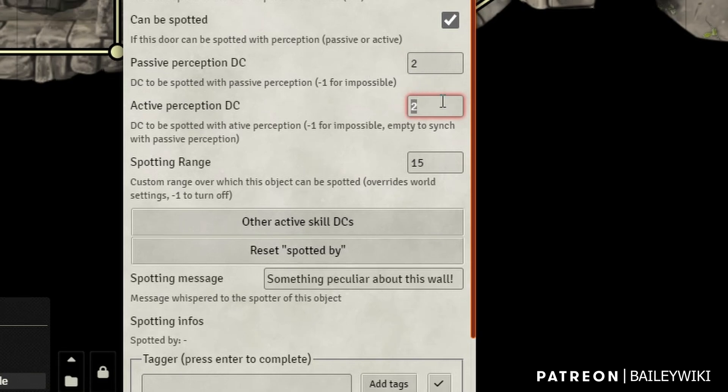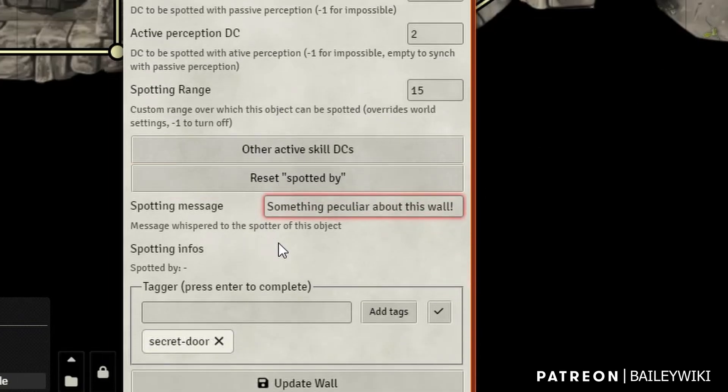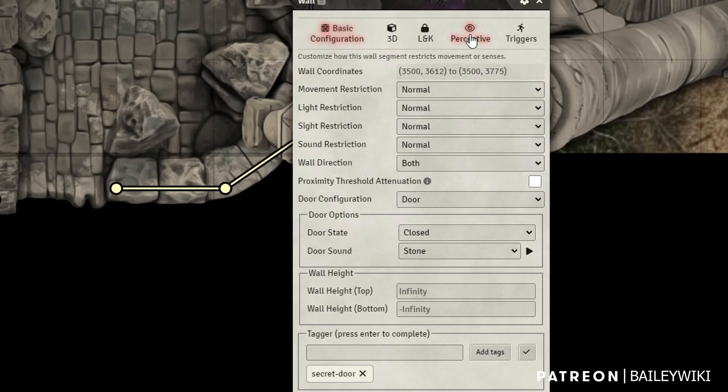I'm going to give it a DC because this will reset itself given the way I have the setup — a very low DC. It can have a passive or an active DC, so if I wanted a player to roll a perception check and if they were close enough — in this case within spotting range of 15 feet — then it will spot the wall and make it visible for that particular player. There are settings to make it visible to all players. It says something peculiar about this wall and shows the player there is a secret door there. If we reset 'spotted by' and come back over to our player, we have to make it a secret door again.